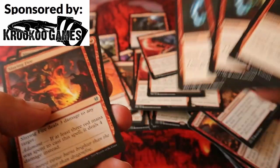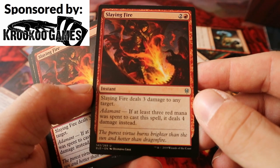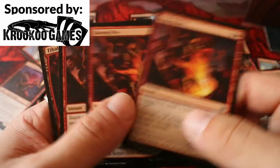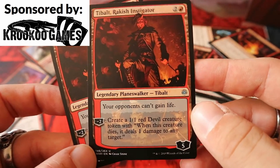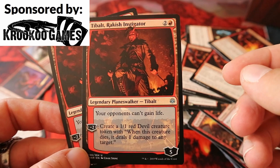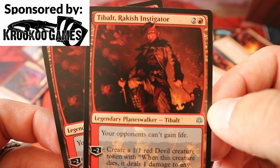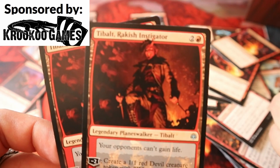Slaying Fire deals three damage to any target, and if at least three red mana were spent to cast it, it deals four instead — so it's basically always four damage in this deck. And we have Tibalt, Rakish Instigator from War of the Spark. I don't love planeswalkers without plus abilities, but this one works in this deck — and that art looks absolutely amazing.